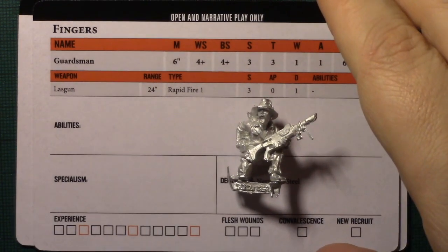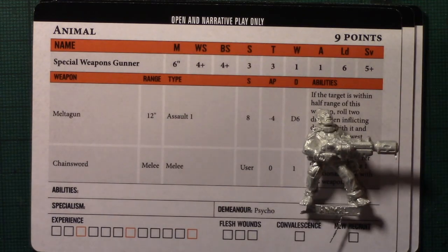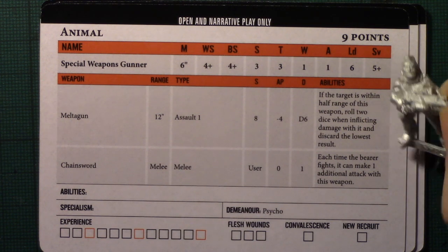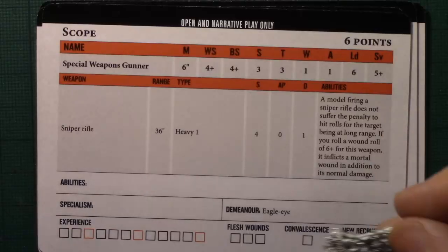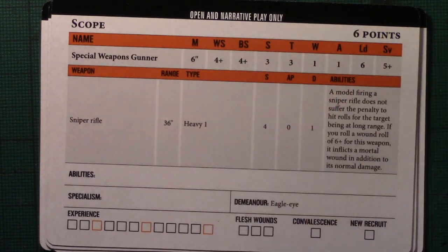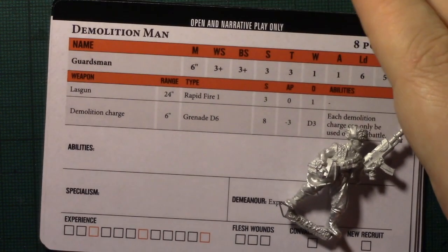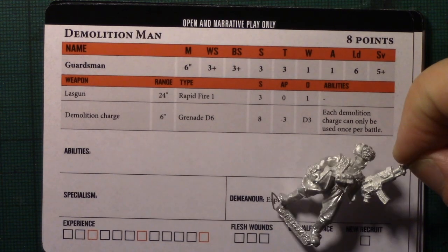Fingers is this guy — lasgun, no specialisms, nice cheap filler for the unit. Animal is a Melter Gunner with Chainsword, clocking in at 9 points — absolute murder at close range. Melter Guns are absolutely great in kill team if you can get him close enough, and he's still rolling 2 dice in melee with his chainsword. Scope is a pretty nice sniper model — nice bit of weapon, nice camouflage — clocks in at 6 points, good and cheap. Demolition Man has demolition charges: Grenade D6, D3 damage, Strength 8, Minus 3 AP — great if you can catch a couple of enemies close to each other and absolutely murder them.